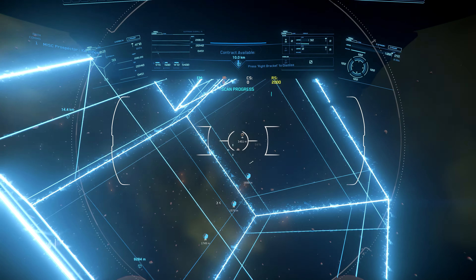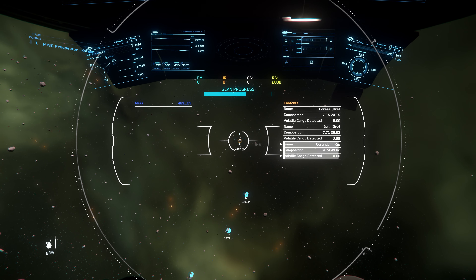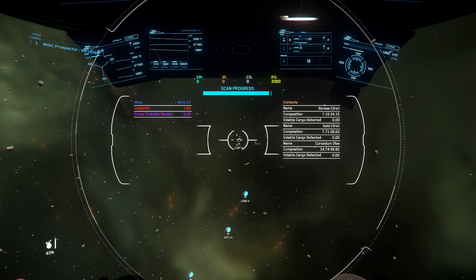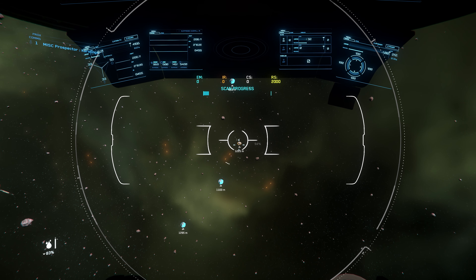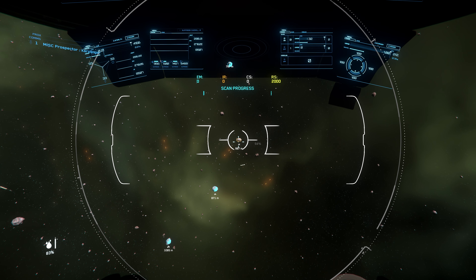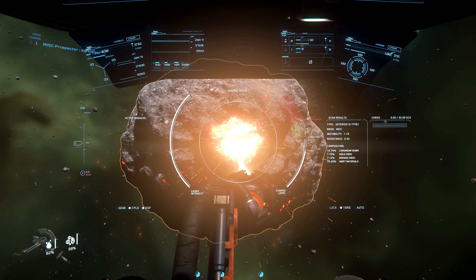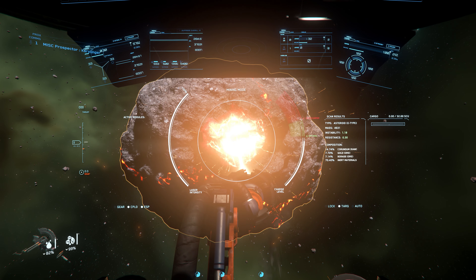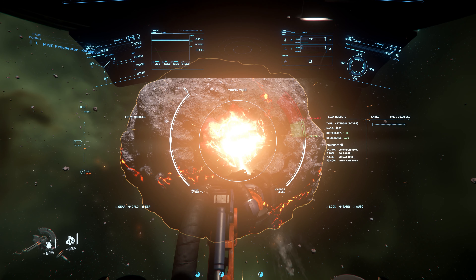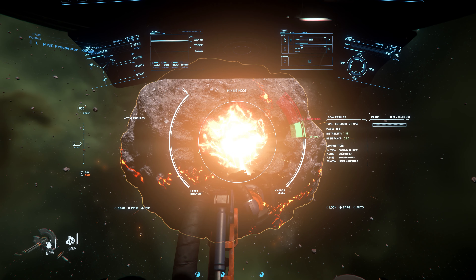In the second example we look at what we can collect especially as a beginner — directly near an asteroid belt inside a refinery station. Here we have high quality material shares but they are always provided with a relatively high inert share or an inferior share of other materials. We find relatively good chunks directly at the station rather less. However we also need less good equipment and even with a borrowed Prospector we have good possibilities to mine.